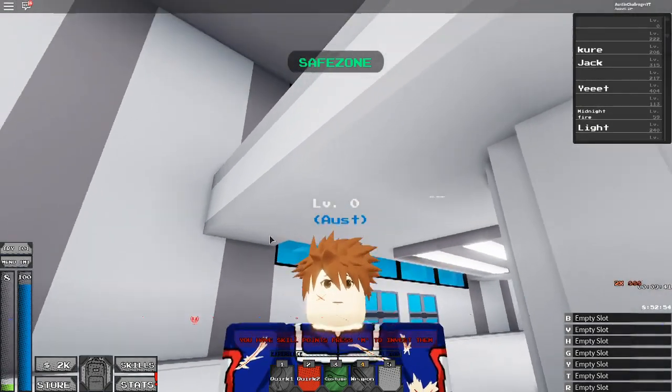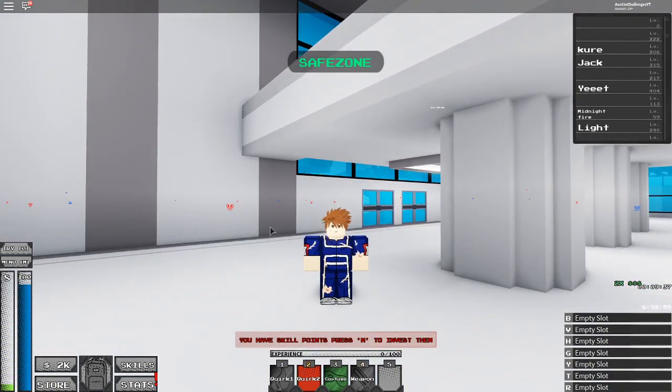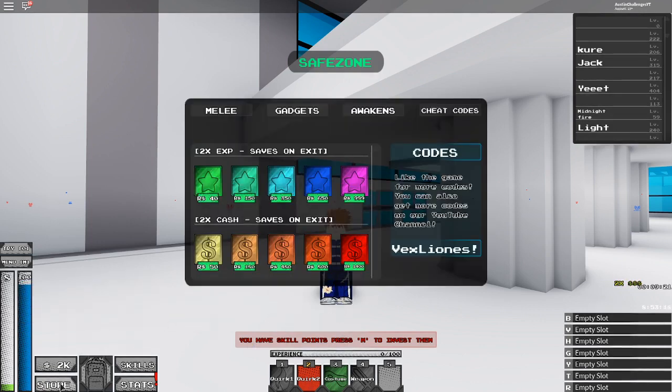I'm absolutely loving this game right now and the codes are so epic. We have one more code to go over right now everybody — this is going to be an insane video. If you haven't already, please like and subscribe right now to join the Cookie Squad. Let's enter this last code — it's going to be EPICUPDATE! — that's a capital E, capital U, and exclamation mark. Enter, and boom, we just got absolutely epic gamer size.